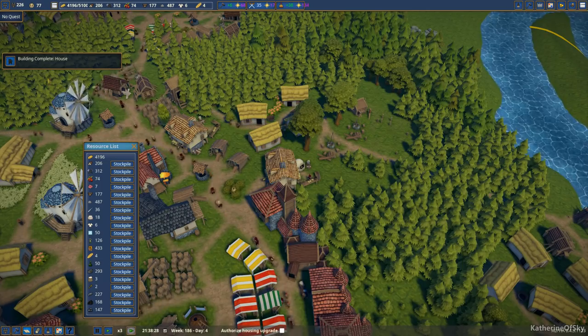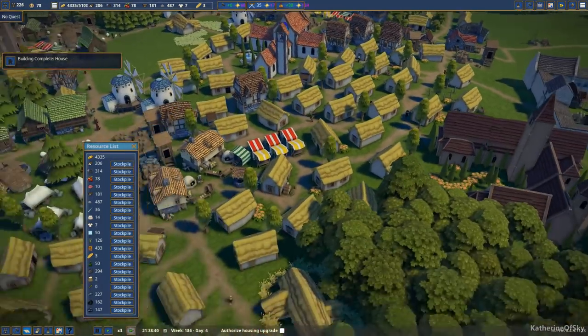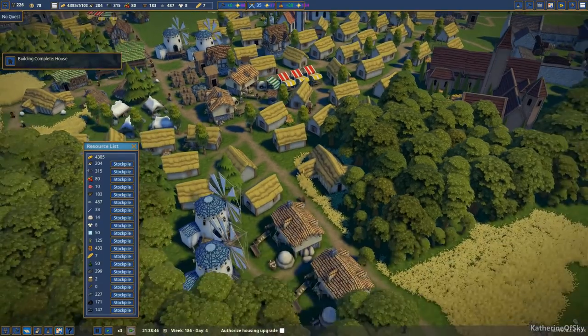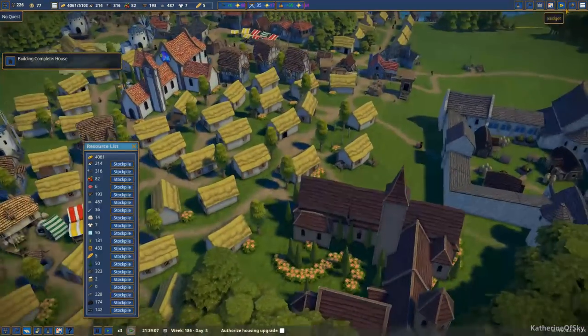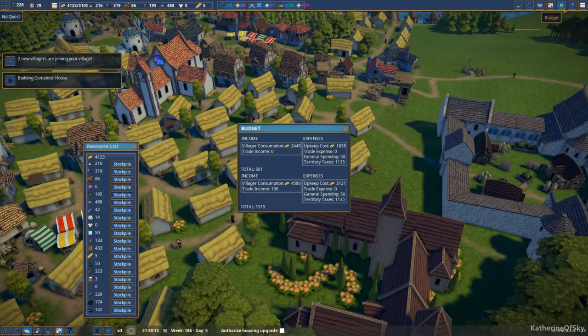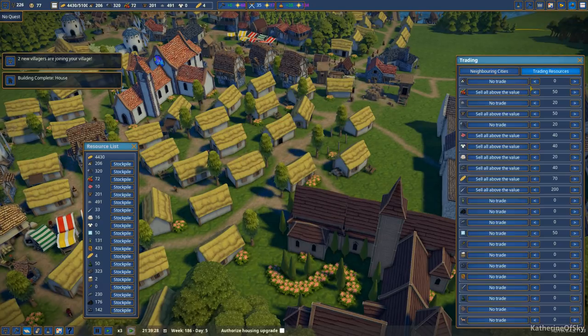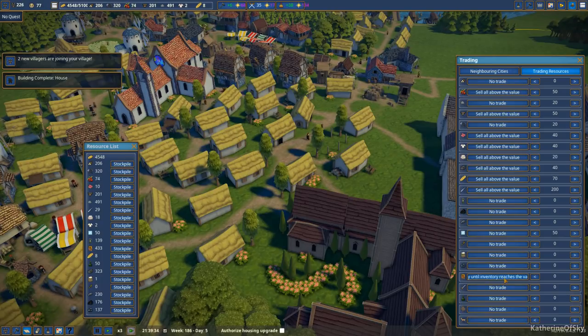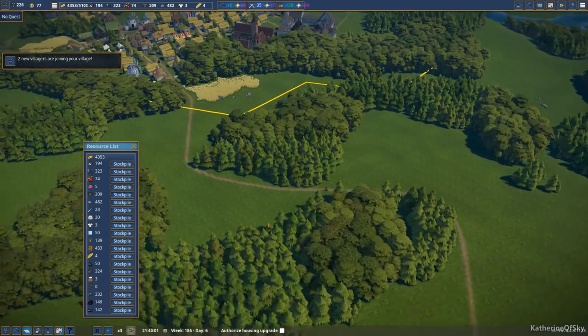A house is done. So we let a few people upgrade their abodes, which is turning out to be kind of a nice thing. I do want to sell something — we're gonna sell honey. Let's just do that. Budget... no. Trade — there we go. Trading resources. Honey — yes. We want to sell above 20, I think. Two new villagers are coming in — excellent.